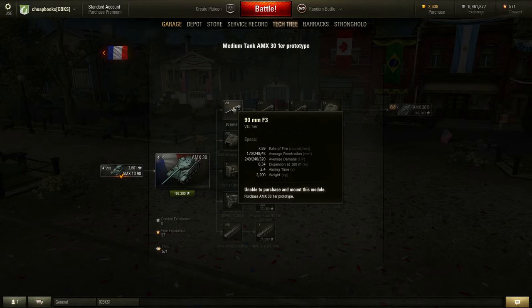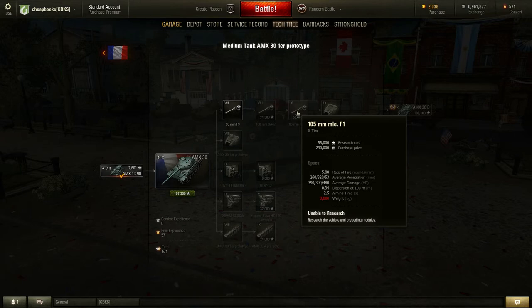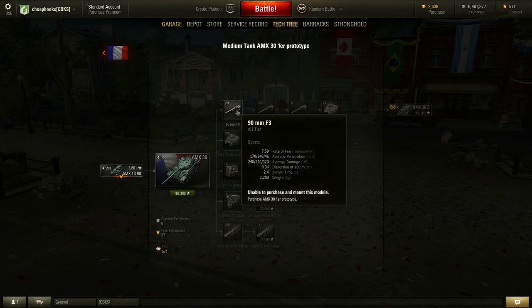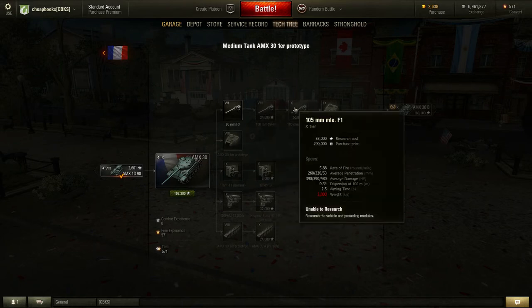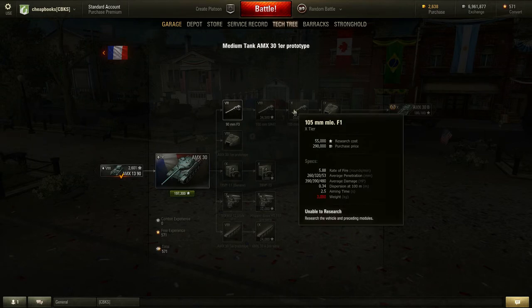For average penetration using regular ammo: the tier 7 gun is 170, the tier 8 is 232, and the tier 10 is 260 — substantially higher. The same is true with premium or gold rounds: 248, 263, and 320 respectively, so you're definitely better off with the tier 10 gun, the 105mm F1. Average damage is 240, 300, and 390. Aiming time is 2.4, 2.6, and 2.5 — all approximately the same, though slightly slow if you're sniping from far away.